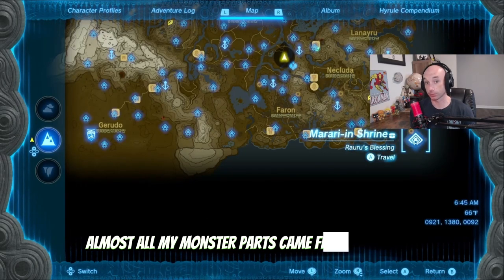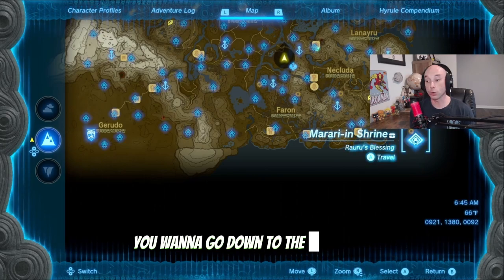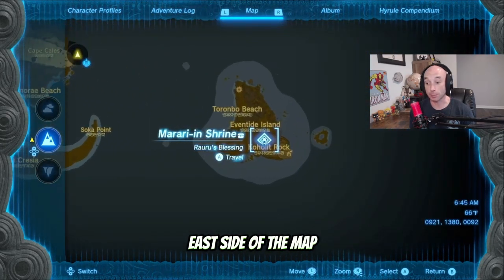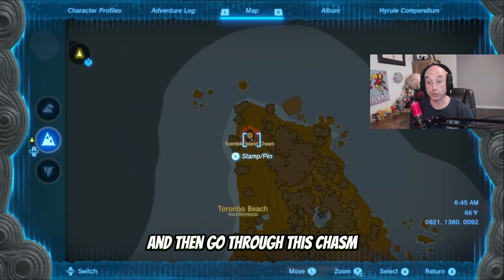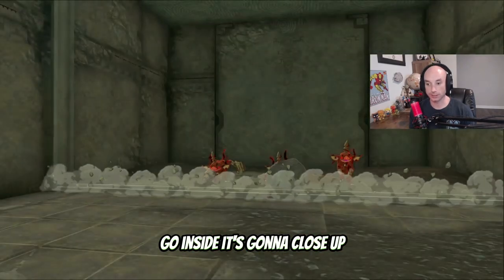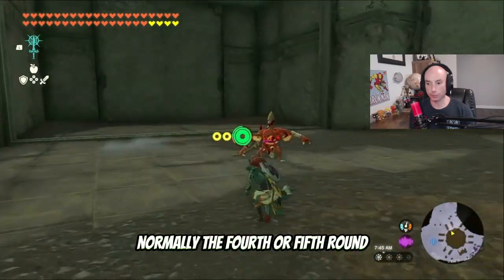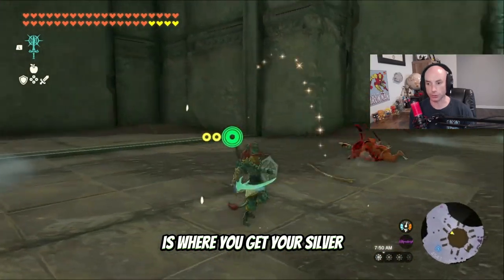Almost all my monster parts came from the Depths, because there's a guaranteed silver of what you need in each Colosseum. For the Bow Coblins, you want to go down to the far southeast side of the map — Eventide Island — and then go through this chasm. This is called the Lone Island Colosseum. Go inside, it's going to close up, and then you can start fighting. There's normally about five rounds, and normally the fourth or fifth round is where you get your silver.